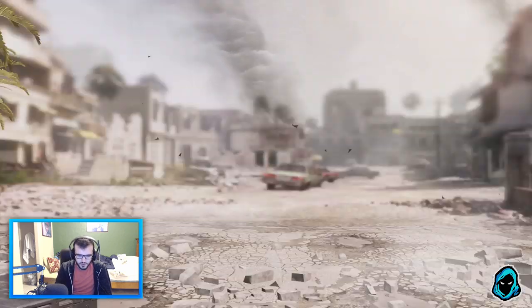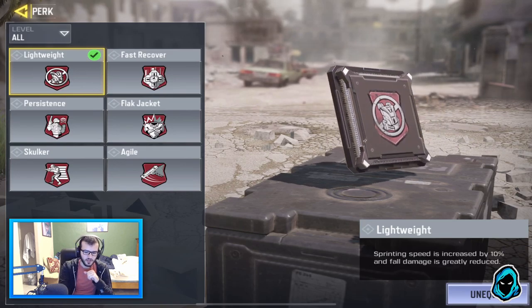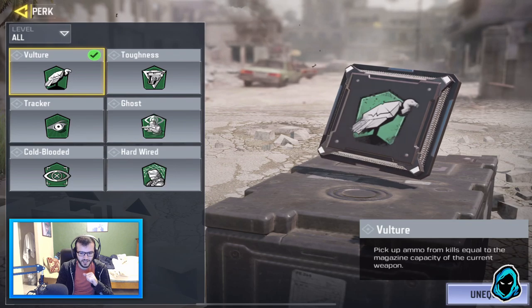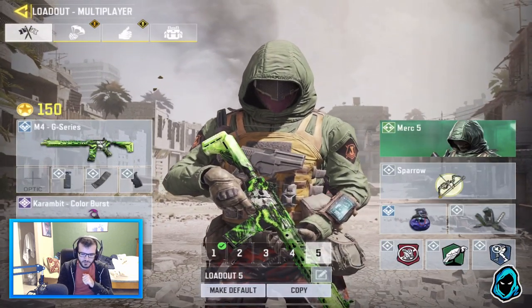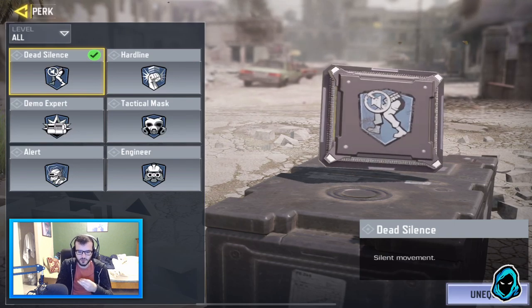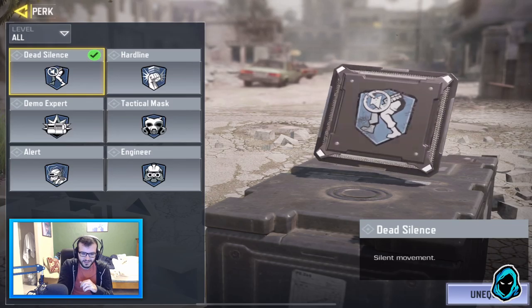In terms of the perks, I've got Lightweight, just to make myself a little bit faster because I am a rushing type. I have Scavenger, which definitely helps me out — whenever I rush, I need some ammo, so walking over guys' bodies to give me more ammo helps. And then I always run Dead Silence, so the enemies can't hear me. I'm basically like a ninja.